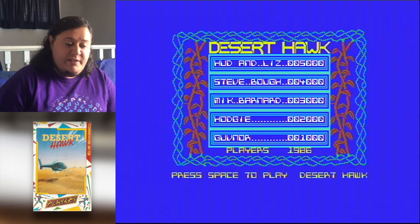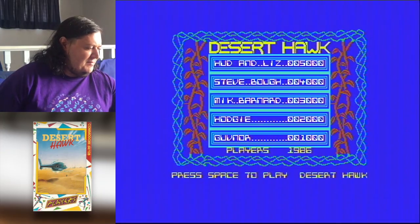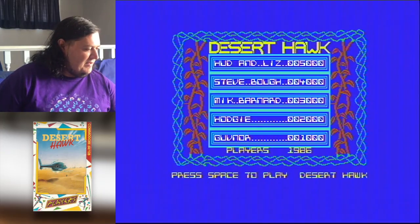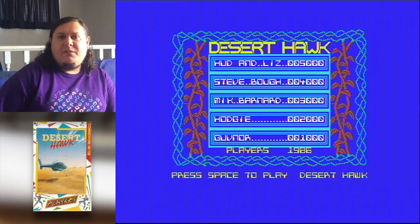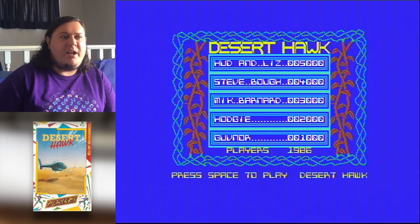Hey folks, it's Rob, and it's another of our players. And this week, Link at Desert Hawk, which was developed by Michael Barnard and Stephen Bauer. Published by Players, the budget label of Interceptor, in 1986.